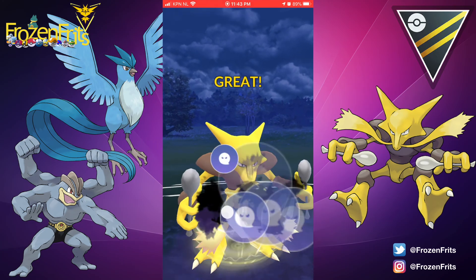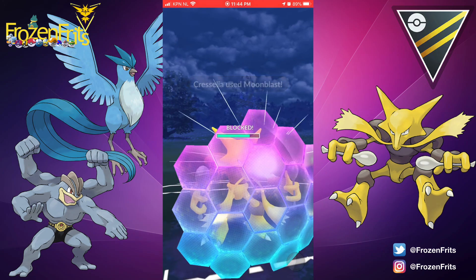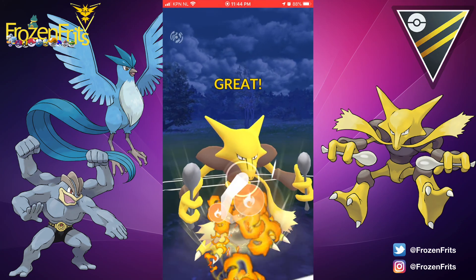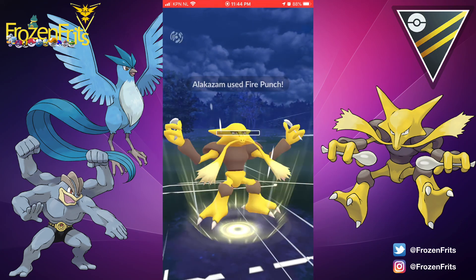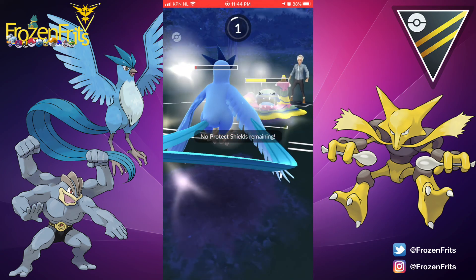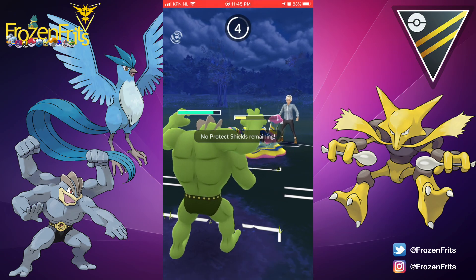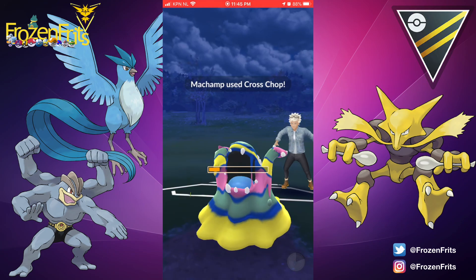We go for Shadow Ball with Alakazam and he doesn't use his shield. We shield Alakazam from the Moonblast, then he comes back in with his Swampert and we survive the Hydro Cannon. We throw Fire Punch after charging up a bit more, then he comes in with his Alolan Muk — we throw Fire Punch and Alakazam goes down. We come in with Machamp, switch on the charge move to Articuno as a bait shield, then take off Cross Chop with Machamp. He throws a Sludge Wave — we survived — and we throw Cross Chop for the win.